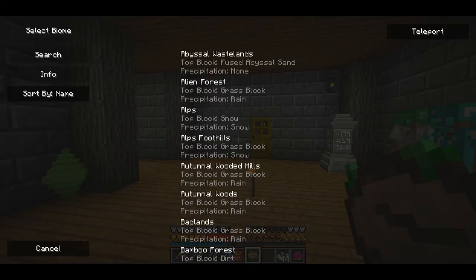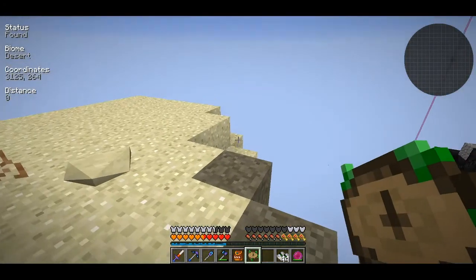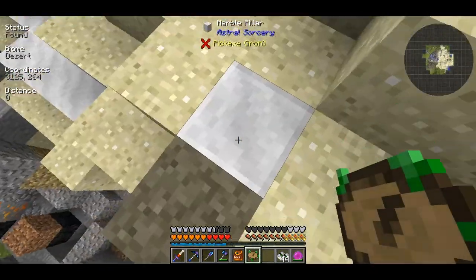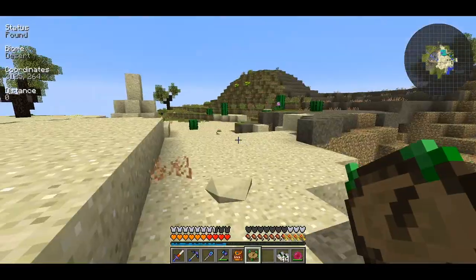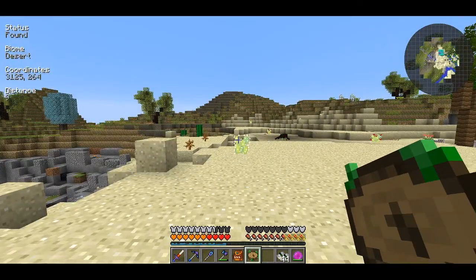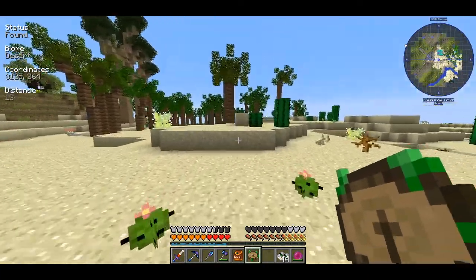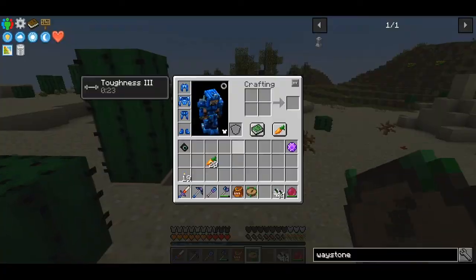There is a desert biome 1438 blocks away from me. If we teleport there - I hope this works and doesn't crash - okay, you teleport to a desert and this is literally the last place I want to be teleported to: a meteor hole. Anyway, I get some sand, I get some cacti, I get some rabbits, and maybe I'll also go to a mountain biome and get some blizz rods - we'll see how much I can do.